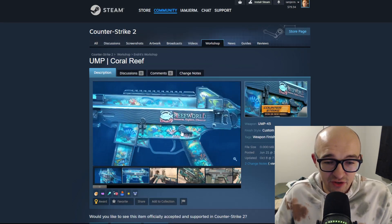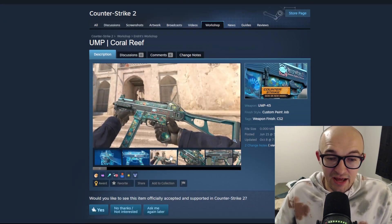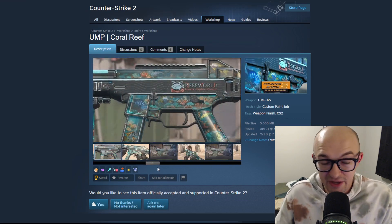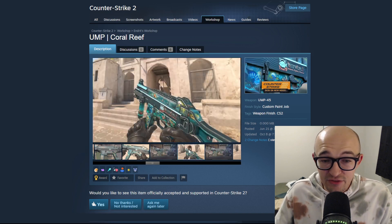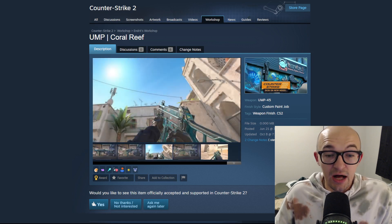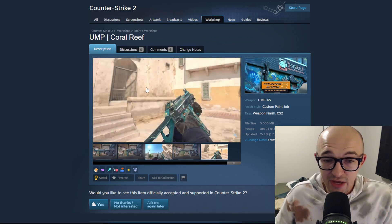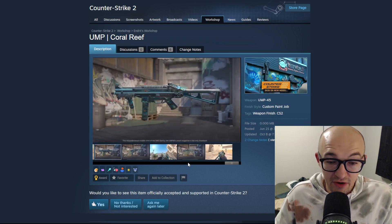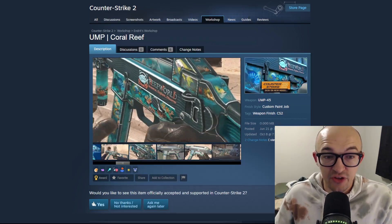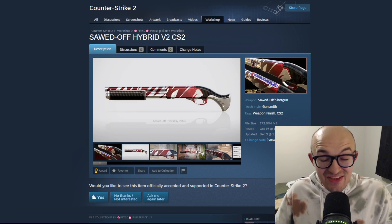Next up we have the UMP 'Coral Reef.' It says 'Reef World' on the side and features all kinds of fish and underwater design. I think this is actually pretty sick - I don't necessarily want to waste a super dope skin on a UMP that I'm probably never going to pick up, but the art is beautiful. It's maybe a little bit dark and dull in certain lighting, but there's a lot of subtle, very detailed in-depth art on it. The close-up looks very sick.